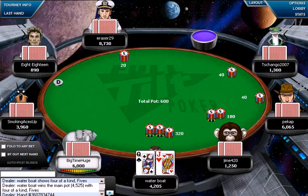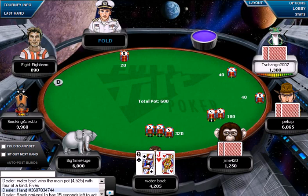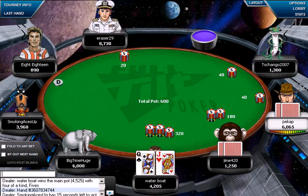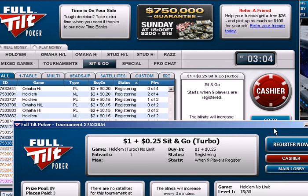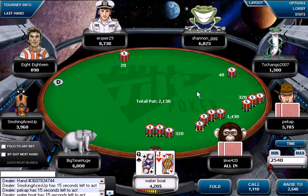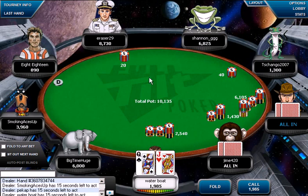I'm going to go ahead and queue up the real money sit-and-go table and probably just minimize and switch screens. Go ahead and register. We'll go ahead and play a turbo — I think we haven't played a turbo. The plan was to play a turbo last time. I'm having trouble thinking here, I'm playing so many tables.